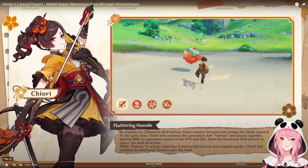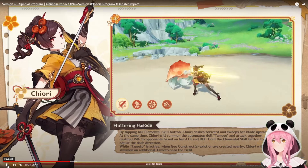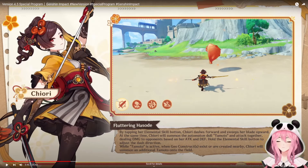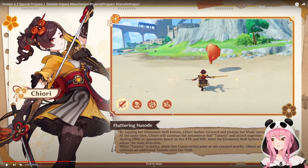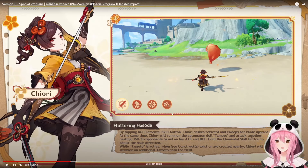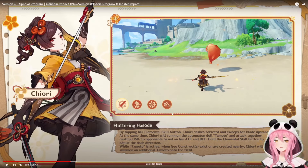Let's get started with Chiori. She's described as a conventional designer with a unique way of designing her clothes. First of all, she's actually a dual-wielding character — this is our second dual-wielding character ever. We had Tartaglia when he has his water daggers out, but now we have a real dual-wielding character and that looks really awesome. By tapping your elemental skill, Chiori dashes forward and sweeps her blade upward, summoning the automaton doll Tomato. They attack together dealing damage based on her attack and her defense — wow, double scaling.